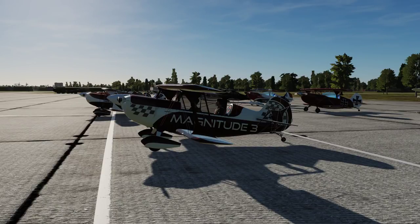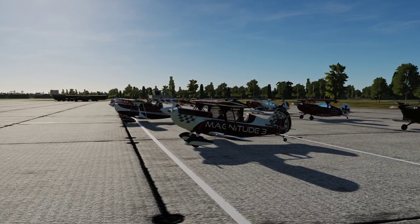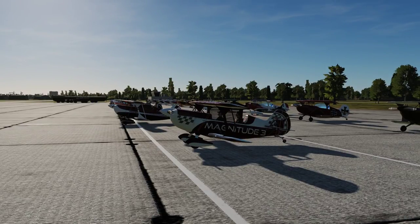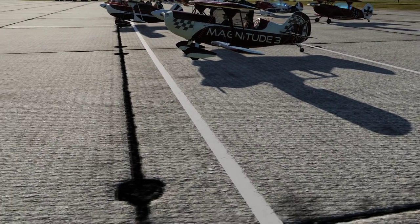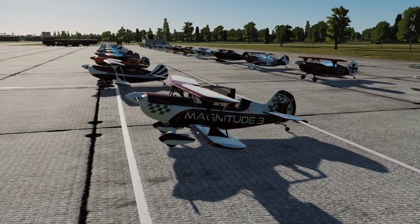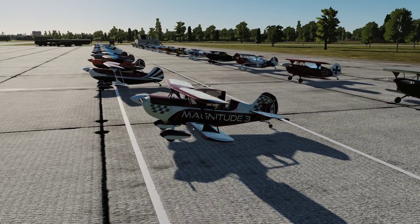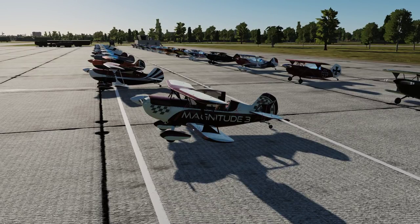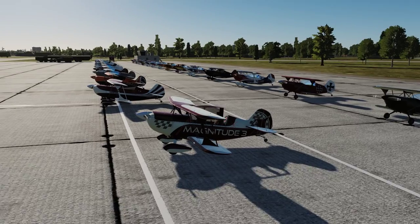Hey guys, it's Smudge here. We're back. We're going to be taking a look at the Kristen Eagle II. The Kristen Eagle II has been met with mixed feelings in DCS — Digital Combat Simulator. This is the first aircraft to come into DCS that is a pure civilian kind of aerobatic and air racing aircraft. I just really wanted to share my thoughts on the introduction of this into DCS and talk about the aircraft itself, go through its features, what it's like to fly, and share my feelings about it.